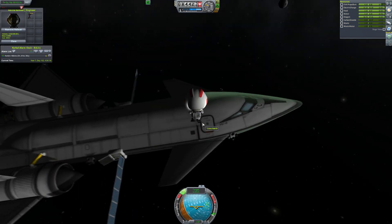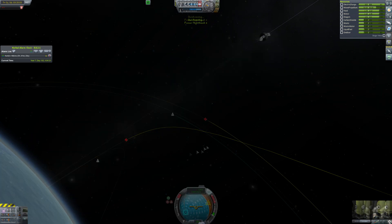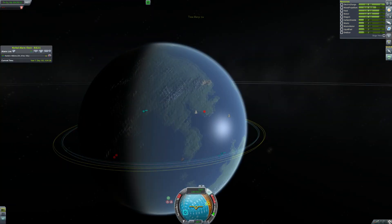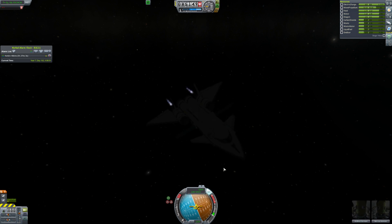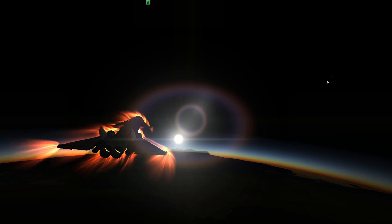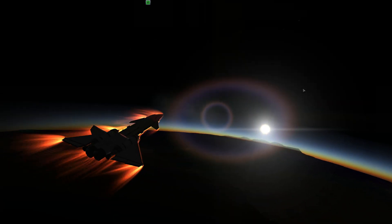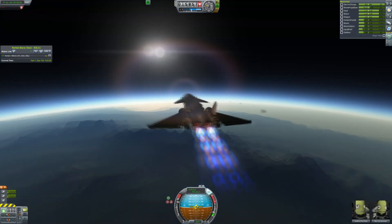I've sent lots of probes to Moho just because the transfer window comes around very frequently. We get back into the spacecraft, move along in our orbit a little bit and do a quick de-orbit burn so that we can go back to Kerbin, bringing an engineer back to the ground. And we get a nice shot of us re-entering the atmosphere with the sun just rising, illuminating the spacecraft quite nicely. Then a shot of us flying over the mountains in the morning.